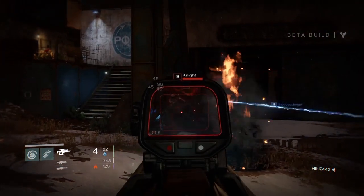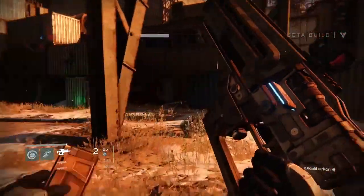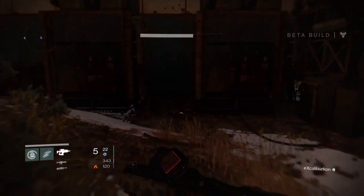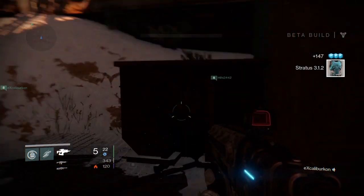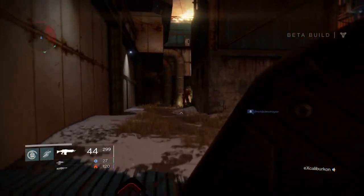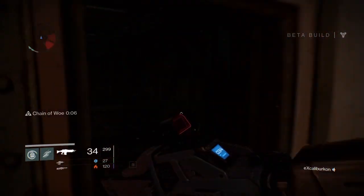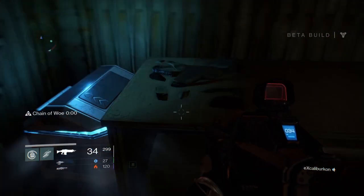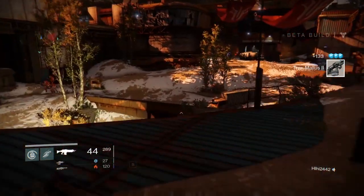You can almost just stay on your sparrow the whole time, ignore all the enemies, and exclusively farm for glimmer if that's what you want to do. In about an hour you could get 10,000 or more glimmer, which is pretty good — a lot better than playing any of the missions or even the Devil's Lair strike. Each chest gives you 120 to 150 or so glimmer and sometimes gives you low-level common gear, which you can just decrypt for a little more glimmer.